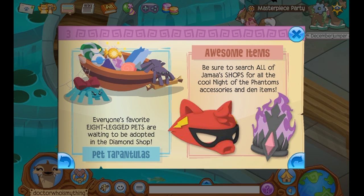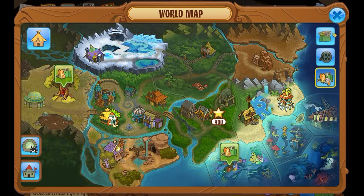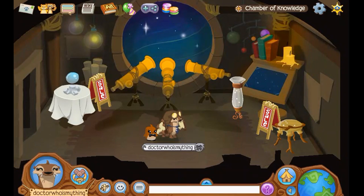The next thing I want to do is find out where all the new awesome items are. After searching in every single place in Jamaa that sells something, I just realized the items aren't supposed to be in the regular stores — they're at the spooky party, or the night party, I forget what it's called. So I just spent like 10 minutes thoroughly searching through every single one of these stores, even the pet stores, and didn't find anything. I'll figure it out.